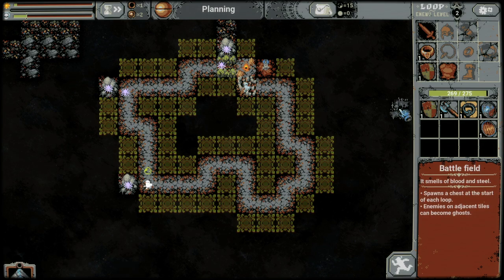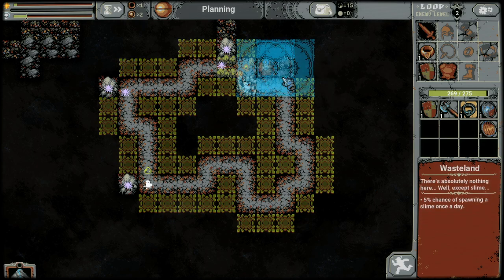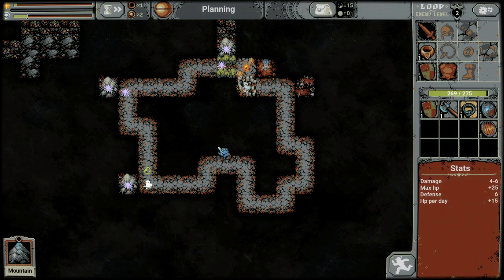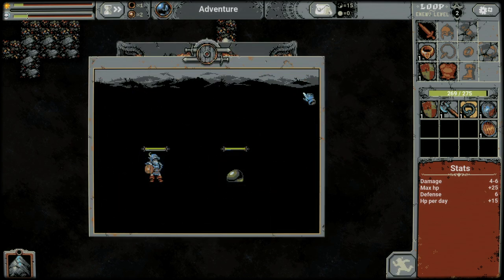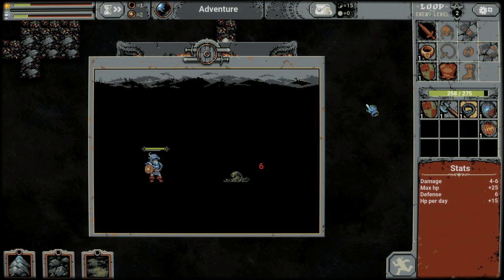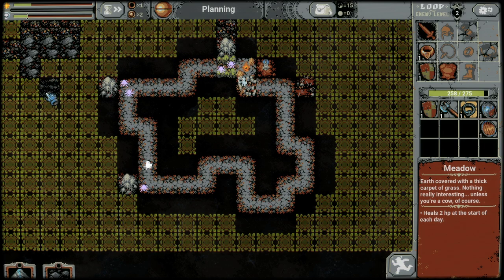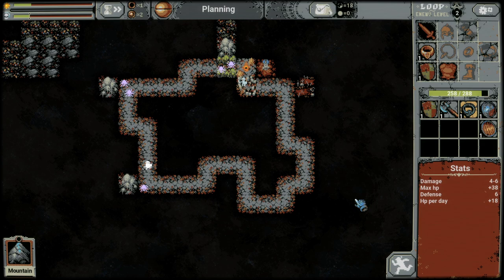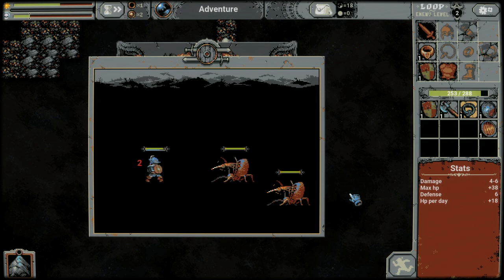A battlefield we want to put early into the loop, and we don't want to overlap very much else because we don't want to spawn ghosts. This is going to give us a chest every loop, but if you have certain creatures there spawning, there's a chance the battlefield will spawn a ghost when they die, then a ghost of a ghost, then a prime matter — basically a ghost of a ghost of a ghost. They can really screw up your run, so for this achievement we're going to avoid that.